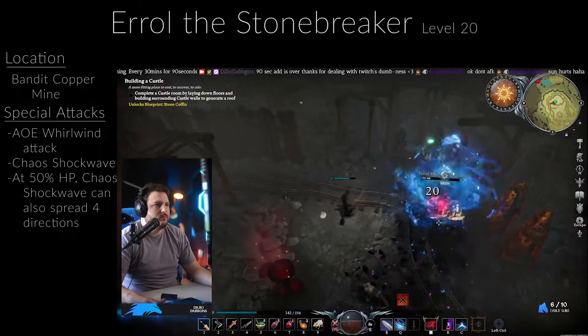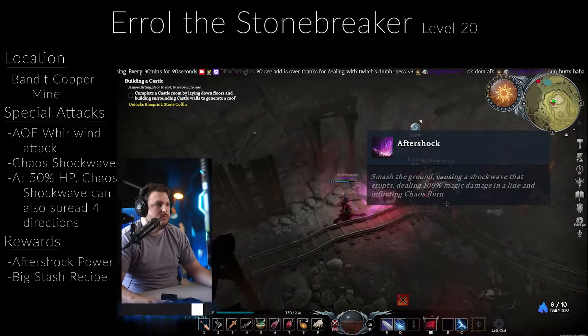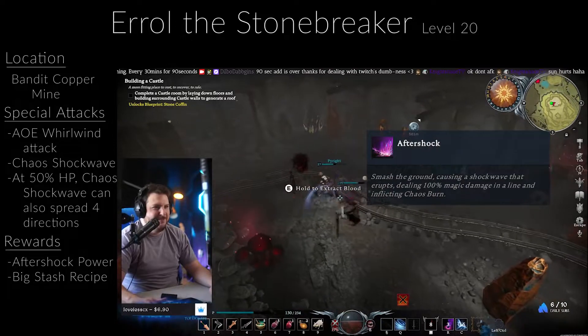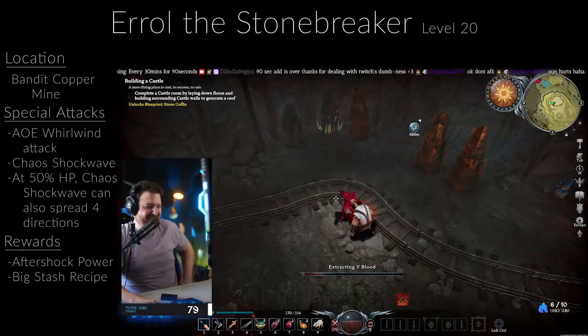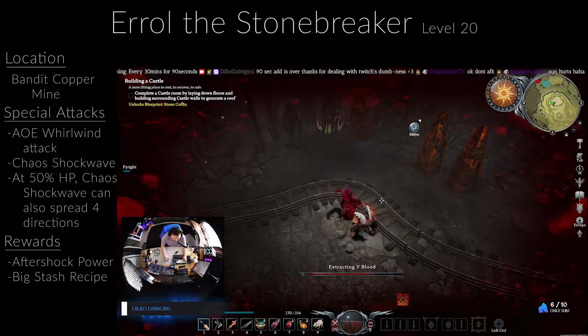Once you kill the Stonebreaker and extract his V blood, you will be given the ability Aftershock: smash the ground causing a shockwave that erupts dealing 100% magic damage in a line and inflicting chaos burn. This is the same ability he uses while fighting you that is in a straight line. Chaos burn also adds a damage over time effect to your target.